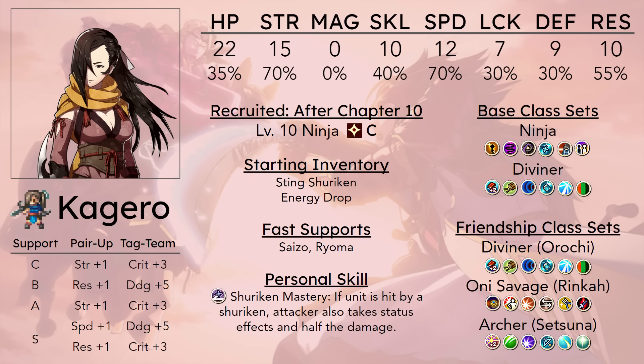She does at least start in ninja, which allows her to take full advantage of her strength stat to make up for the low might of shurikens. So one-rounding basically every enemy in the game is definitely possible if you invest in her correctly, just because her strength stat is that high. She can pretty comfortably get away with using the low might shurikens.